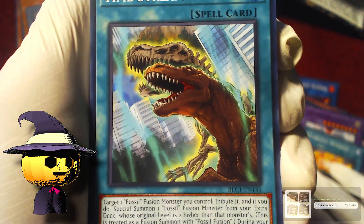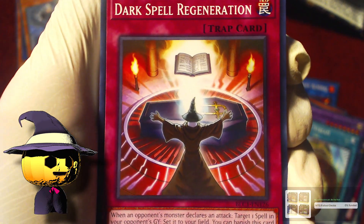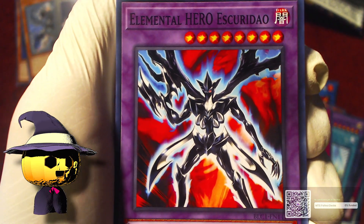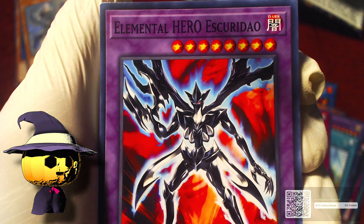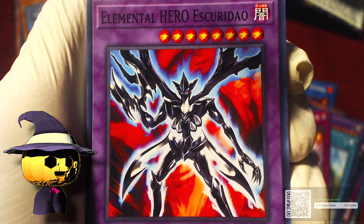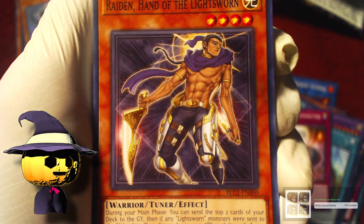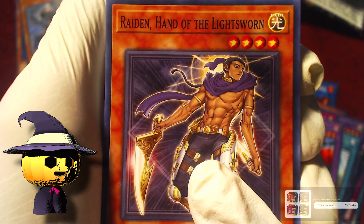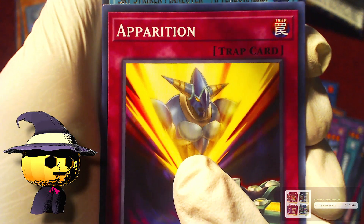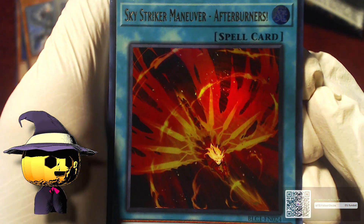Time Stream and Dark Spell Regeneration. Then Elemental Hero Escuridao — I kept saying 'Ascorado,' why did I say that? Raiden, Hand of the Lightsworn. Apparition. Sky Striker Maneuver - Afterburners — okay, I didn't realize Sky Strikers were in here. Of course Sky Strikers have to be in everything.